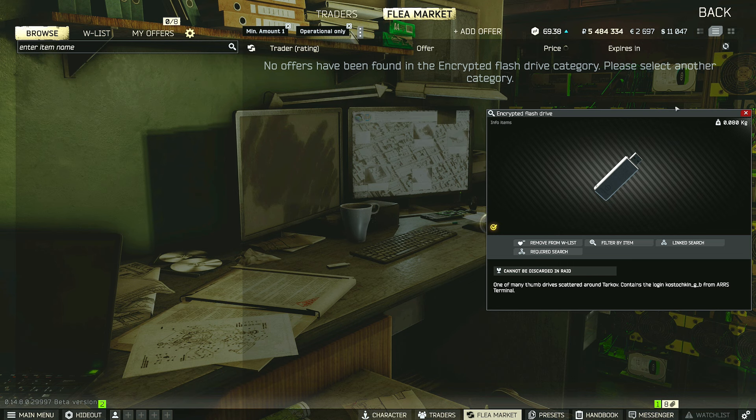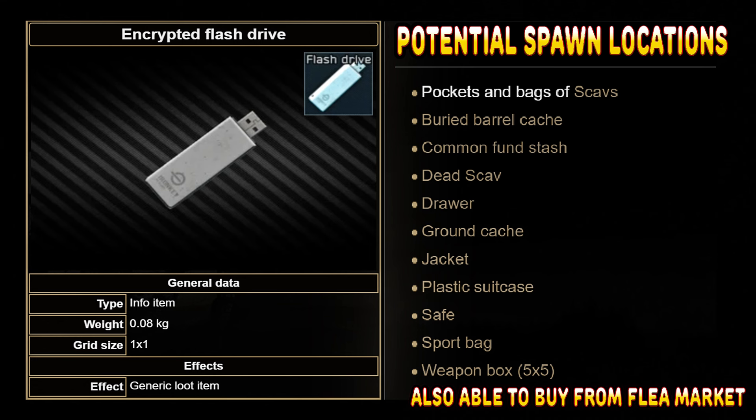You can also buy them from the flea market, but they do tend to sell out almost immediately, so in order to get your hands on some this way, you may have to snort some G Fuel in order to get your reflexes up.